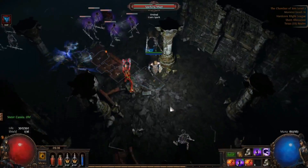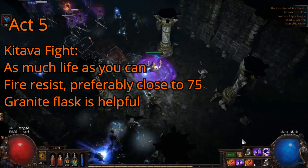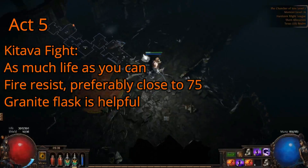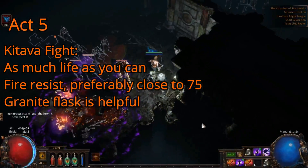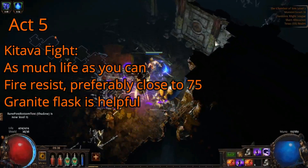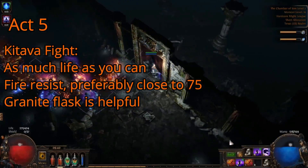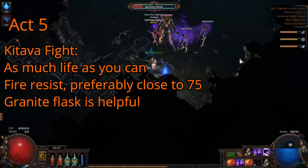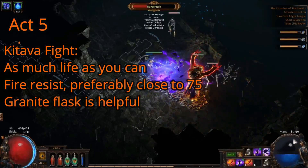At the end of Act 5 you'll face Kitava. He's the first major gear check for those unfamiliar with the fight. His attack patterns are very predictable, and once you become good at the fight your gearing needs for him will be much less, but if you are having trouble with him I'd suggest trying to make sure you have at least higher life and fire resist. A granite flask at this point can also be very helpful in mitigating many of his attacks, as he does a lot of physical damage with several of his attacks. After defeating Kitava you'll lose resistances permanently. This is going to factor into your gearing significantly, as it'll force you to focus much more on resistances than you have previously.